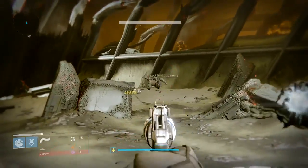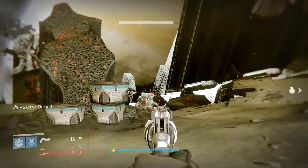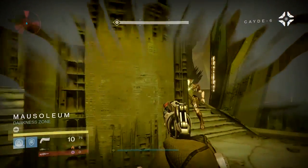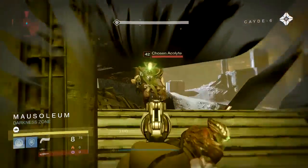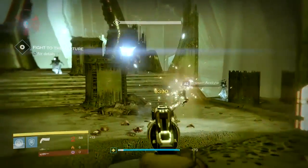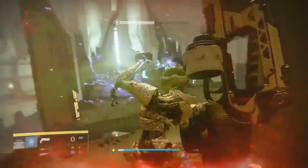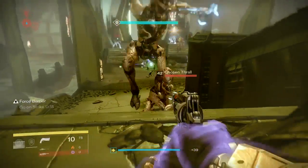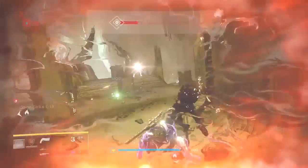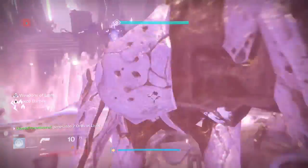I wish it had Outlaw with Reactive Reload — that way you'd get an immediate reload right after a kill and then use your Reactive Reload bullets. But since mine has Spray and Play, you have to either get to the end of the mag for a fast reload, or do a slow reload and get Reactive Reload to proc. It's kind of an either-or situation. Both perks are useful, but they don't synergize as well as I'd like, because usually when you're spraying and playing your Reactive Reload is gone. But if you get a kill with that final bullet, both will proc at the same time for a nice fast reload.